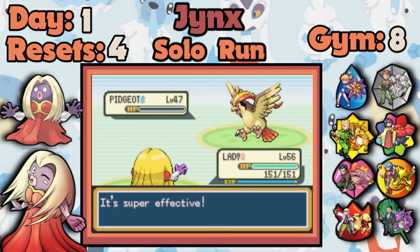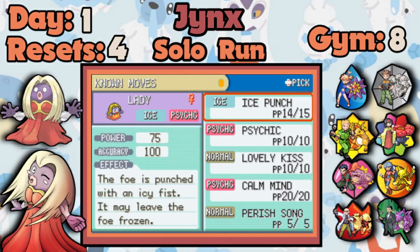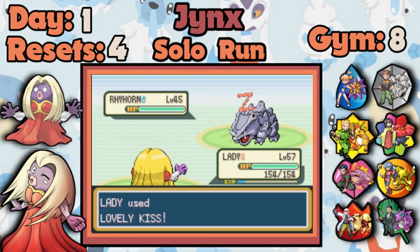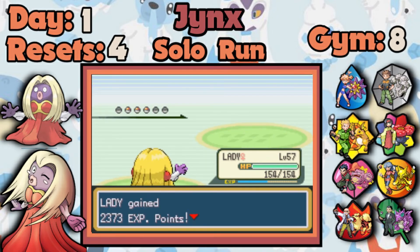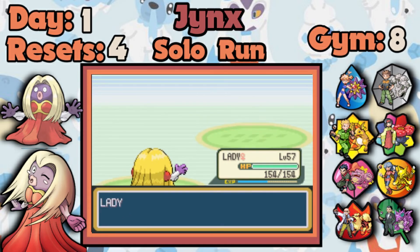Pidgeot is a one-shot with Ice Punch. I could have easily killed it but I thought I'd use the opportunity to set up Calm Minds, since it doesn't have stupid moves like Sand Attack. With two Calm Minds I basically doubled my Special Defense and Special Attack. My nature is Careful — that's plus Special Defense — and now with the boosts my Special Attack is also sky high. I don't even need the power anyway because everything becomes an easy one-shot.